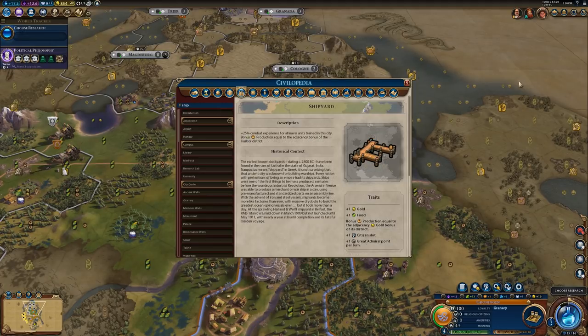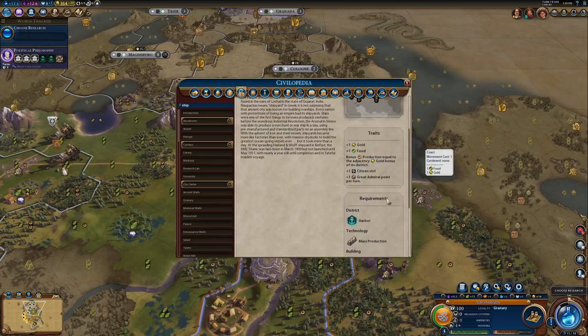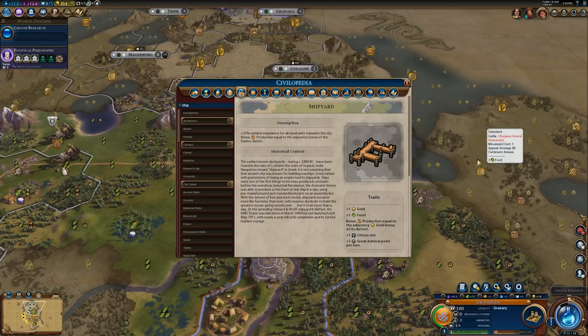The Tier 2 building for the Harbor District is the Shipyard, and it is unlocked with the Mass Production technology. The Shipyard provides an additional plus 25% combat experience for all naval units trained in the city — again, very good for naval domination. The Shipyard can be incredibly strong because of its other bonus: it provides bonus production equal to the adjacency bonus of the Harbor District. A lot of the time this can normally get you at least maybe 2 or 4 extra production.